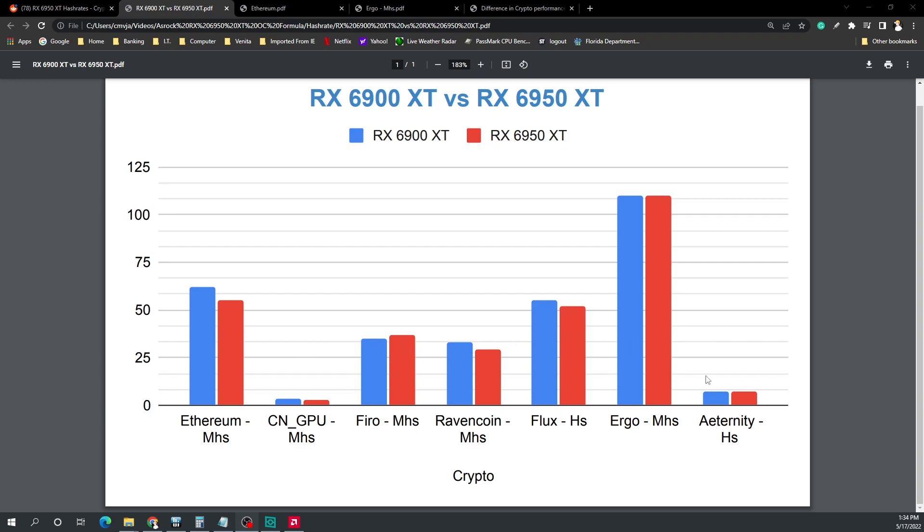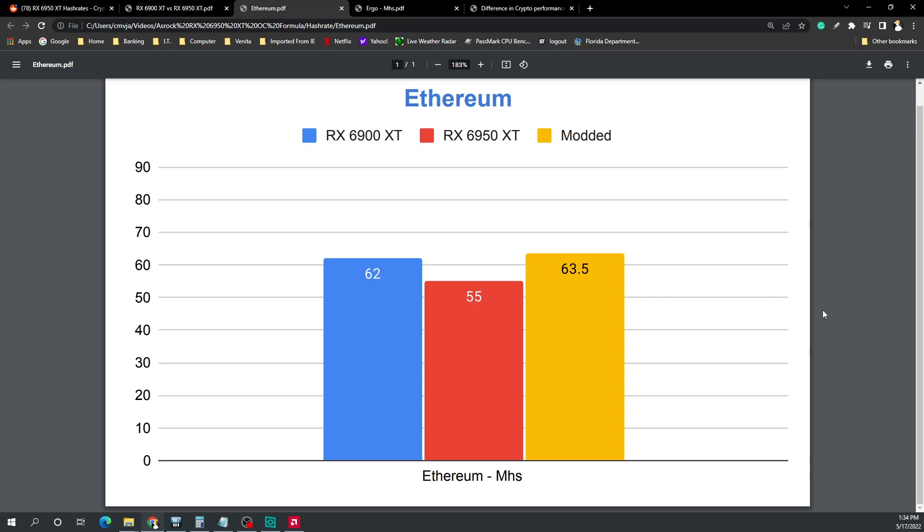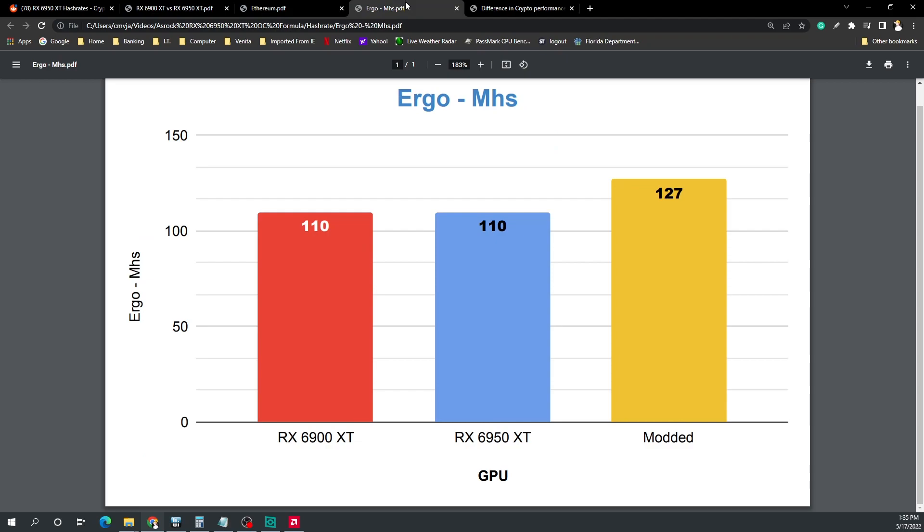Here's the data: we have the 6900 XT in blue and the 6950 XT in red. You can see the 6950 XT is down compared to everything except a few benchmarks like Ergo where it's even. On the Ethereum side, the 6900 XT does about 62 to 64 megahash depending on who you talk to. But stock, the 6950 XT only got about 55 to 56 megahash. Flashing an old 6900 XT BIOS got me 63.5, which is close to where it should have been stock in my personal opinion. On Ergo, it's 110 megahash across the board for both cards.